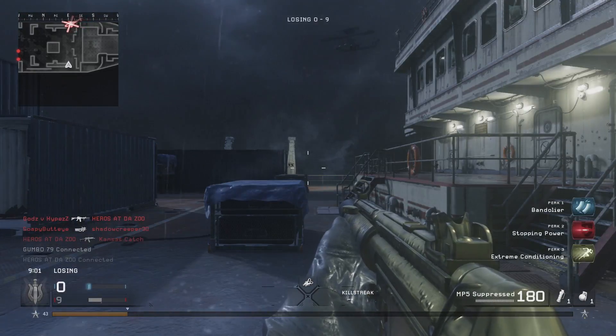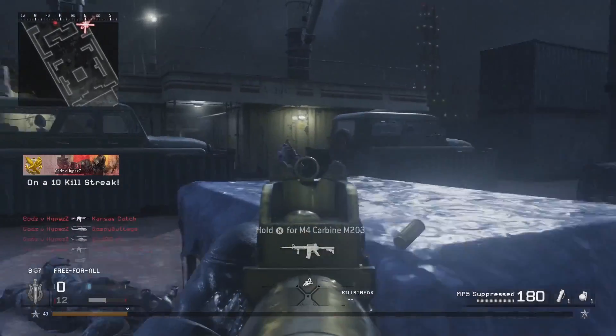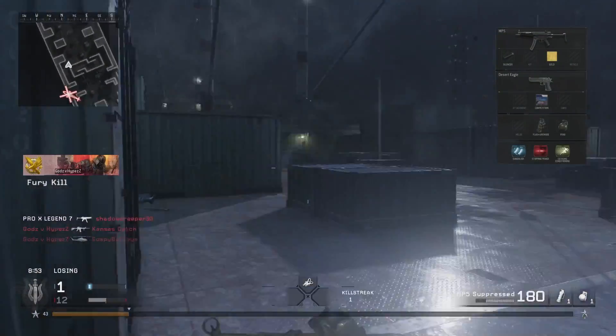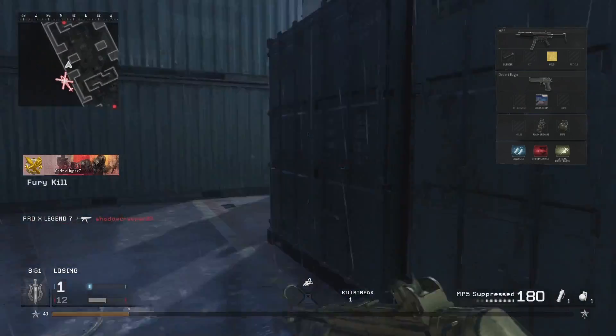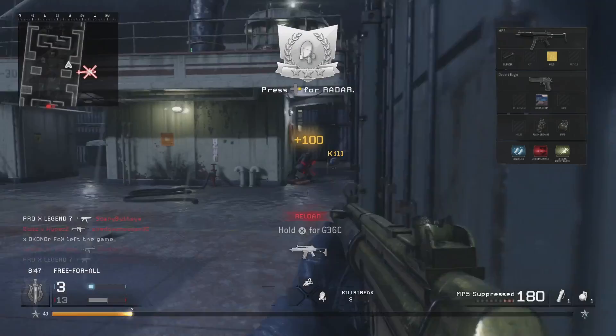What's going on guys, my name is Jack and today I've got a great video for you. It's an MP5 class setup on Modern Warfare Remastered. With the MP5 you only really have three choices with the attachment: you have the red dot sight, the silencer, and the ACOG scope.